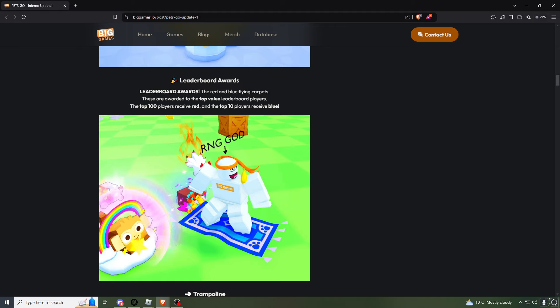Another smaller reason for this inflation is going to be the brand new leaderboard award system. As you can see here, top 100 and top 10 get themselves a hoverboard. What this means is people who have a lot of pets are going to try and sell them for higher, knowing they can take advantage of people trying to get onto the leaderboards. Those trying to get on the leaderboards will obviously spend more gems to get these pets for the hoverboard reward. It's not going to be a lot of people doing this, but there's a small amount that will buy pets for a bit over wrap to get on the leaderboard.